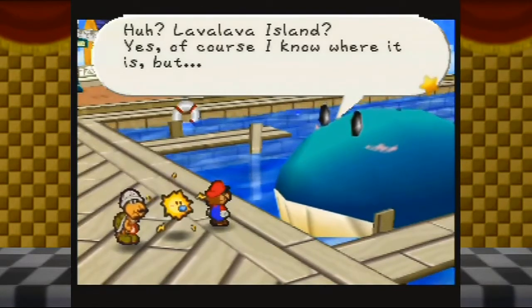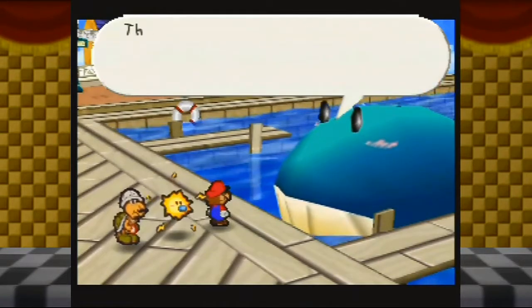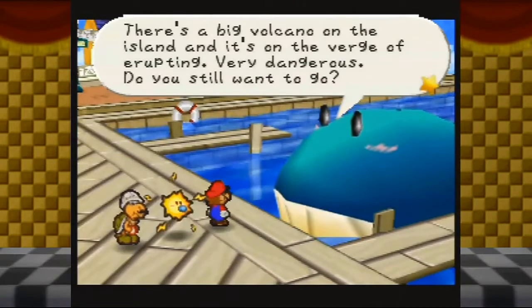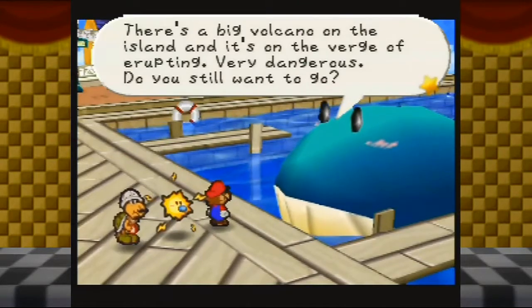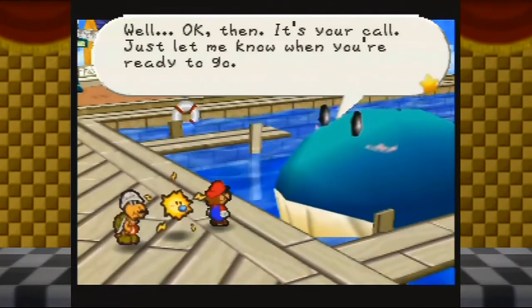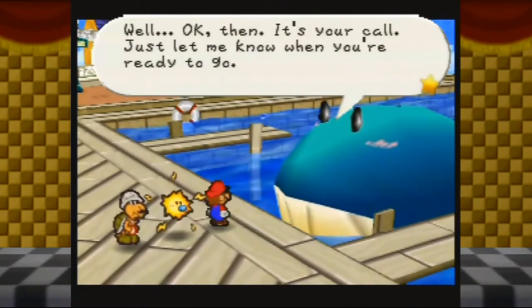Lava Lava Island? Yes, of course I know where it is, but there's a big volcano on the island and it's on the verge of erupting — very dangerous. Do you still want to go? Well, okay then. It's your call. Just let me know when you're ready to go.